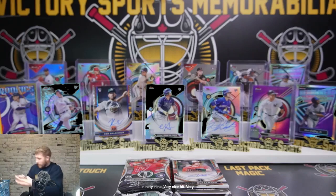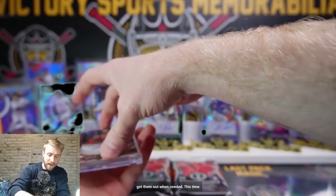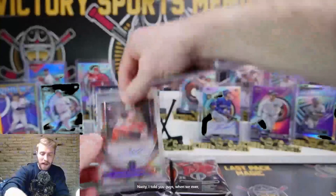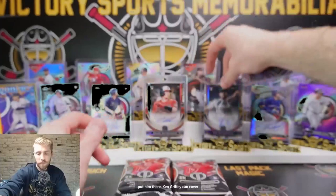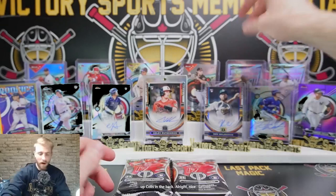We love getting the one-touches out when needed — and this time, definitely needed. Very, very crisp card. This one's going out to Travis. When we do baseball, we like to hit big — that is the rule. We hit big. We'll move Drew Waters and put him there. Ken Griffey can cover up Colas in the back.